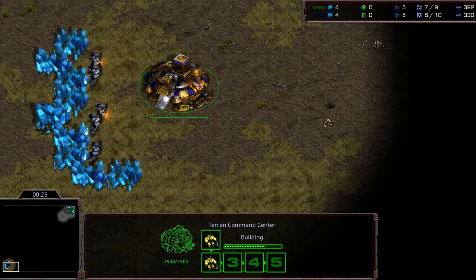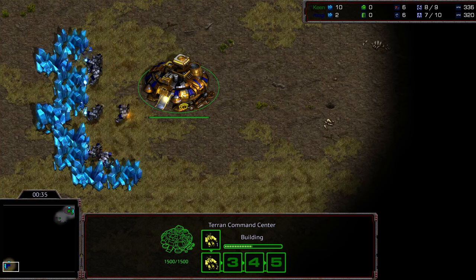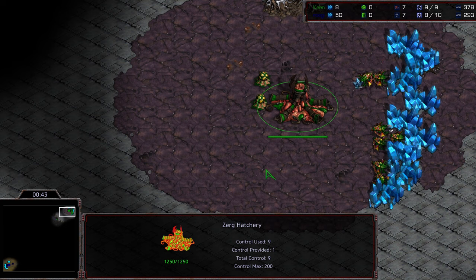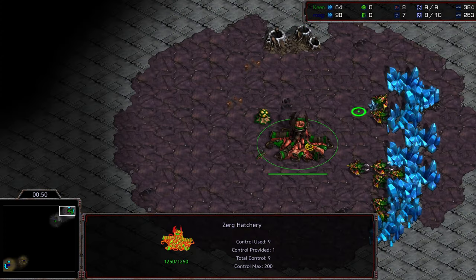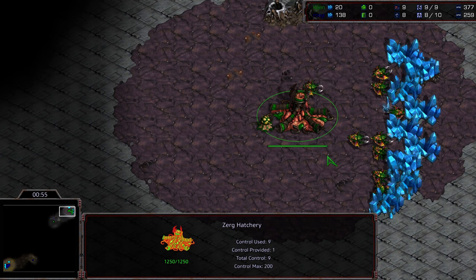I wonder if Keen is going to attempt more of the same. Game one going for a Mutalisk Flood, game two really executing the Mutalisk Flood well — to the point where I'm almost like, how do you stop that? If your opponent's Mutalisk micro is solid enough when you're going with a Barracks Academy opener, how do you spot it without just getting lucky with your commsats? It's a really good play from Keen, looking very smothering. I'm excited to see how deep it goes in this tournament.